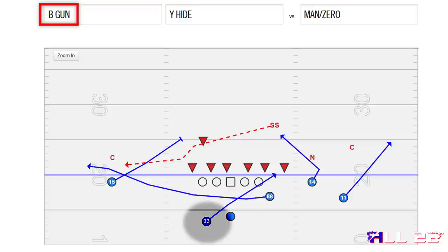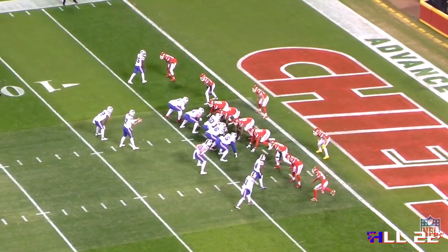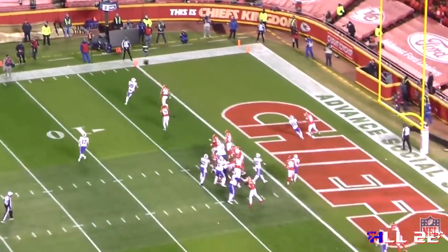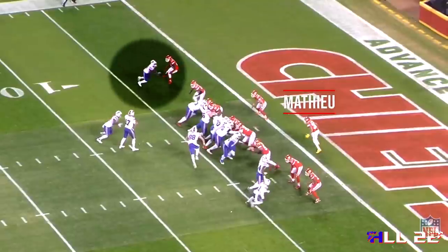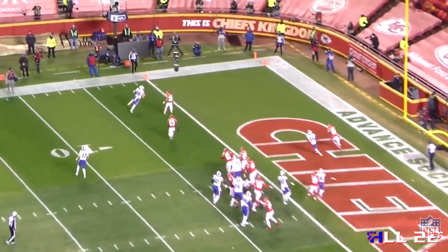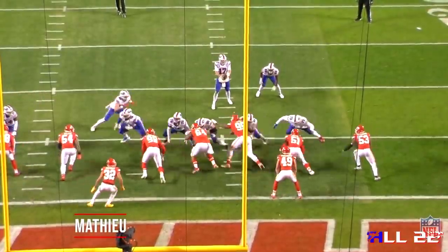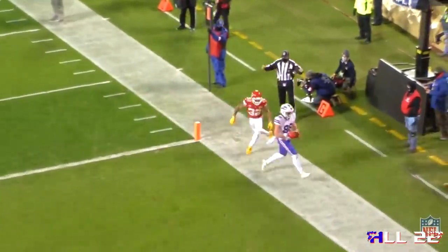Here is essentially the exact same play the Bills use — and that the Ravens used twice in two-point and short yardage situations. It's called Y-Hide; it looks like split zone. In B-gun, the halfback and tight end are on opposite sides. Against the Chiefs at the goal line, the halfback is on Josh Allen's left, the tight end on the right. It looks like split zone; the Chiefs are in cover zero so Tyron Matthew is responsible for the tight end. There's a mesh between Allen and the running back, then the tight end runs into the flats. One element the Bills add that the Ravens do not: a pick route by the backside split end, forcing Matthew into an impossible position to defend the tight end.